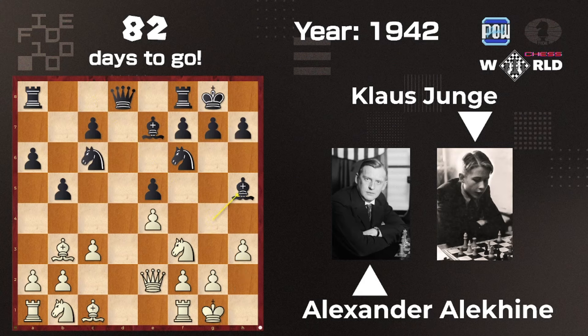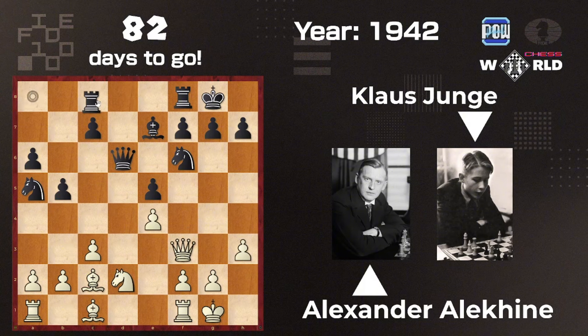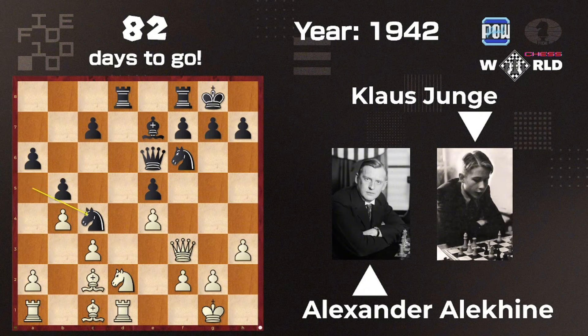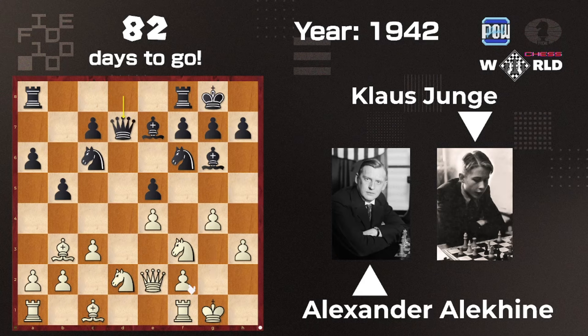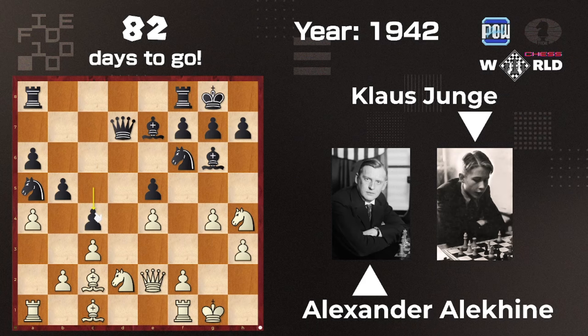It continues with h3, then Bishop h5. What about taking here? Then Queen takes, Knight a5, Bishop c5, Bishop c2, Queen d6, Knight d2, Rook ag8, Rook d1, Queen e6. Then Bishop g5, developing the Bishop, g4 — let's find out what's going on — g6, Knight bd2, Queen d7, Knight h4, Knight a5, Bishop c2, c5, a4, and c4. The position is roughly equal.